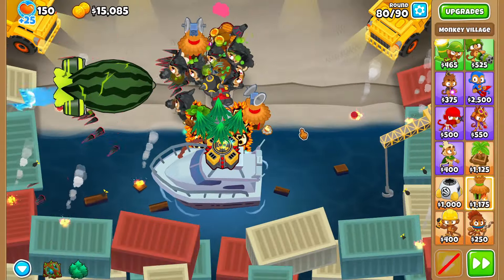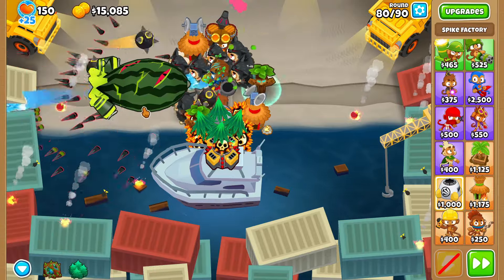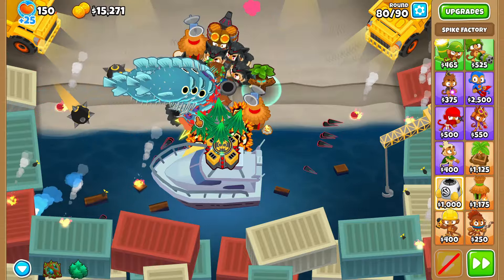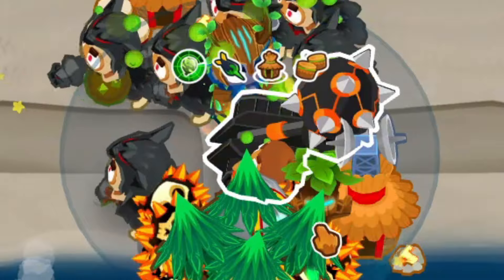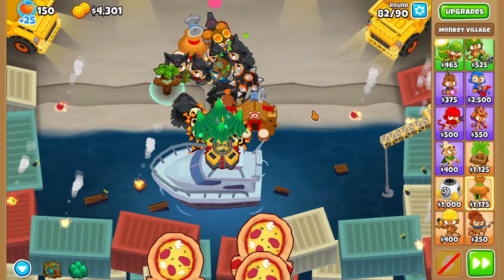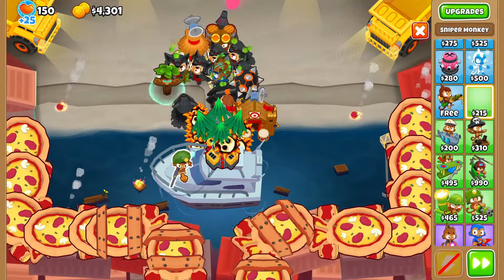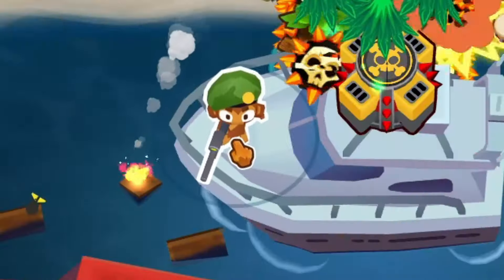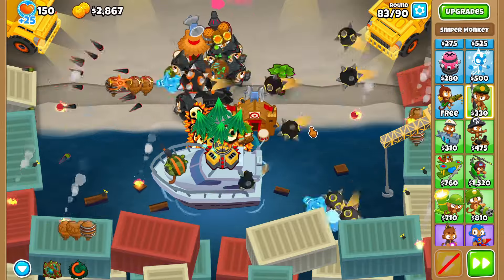The ZOMG is coming in — I think this might be the hardest round. DDTs are not going to be a problem because of this setup, but there will be multiple ZOMGs later. I genuinely don't think it's going to be too much of a problem though — they come in and get exploded. Ultra juggernaut, might as well get this to tier five. Look at that, taking care of everything. Primary mentoring now — we're looking even more solid. I'm getting another sniper set on strong, upgraded to main MOAB, and that should be it.